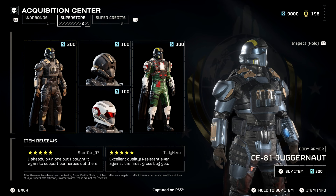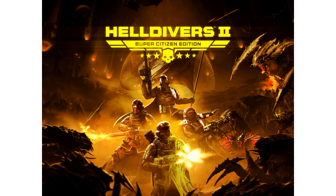Complete missions to earn medals — your in-game reward currency — then spend those medals to unlock more content from the Warbond catalog. In addition to purchasing Warbonds, Super Credits can be used in the Superstore. The Superstore has a rotating storefront containing unique sets of armor, so that you can spread liberty and style, with regularly refreshed content.